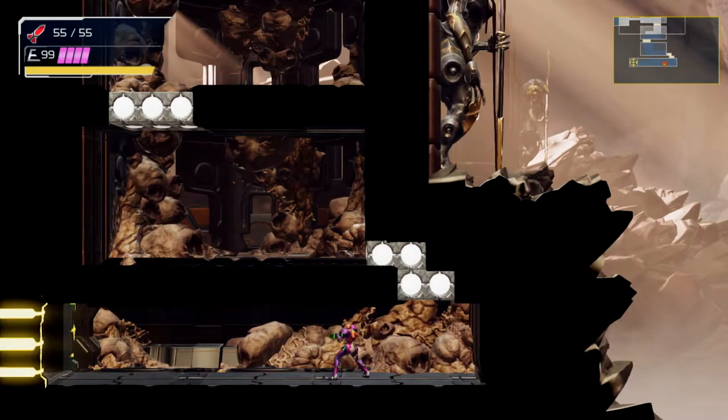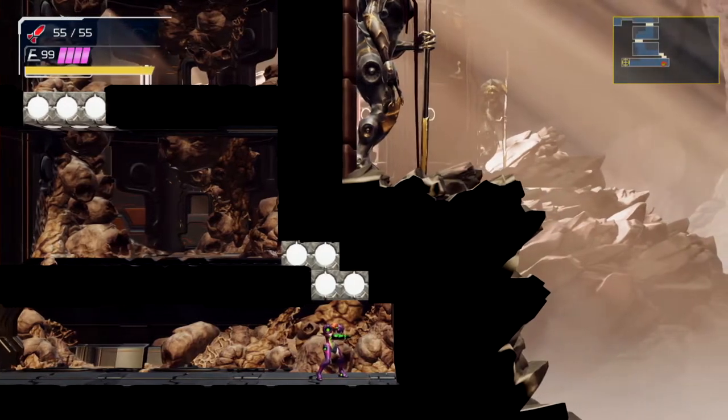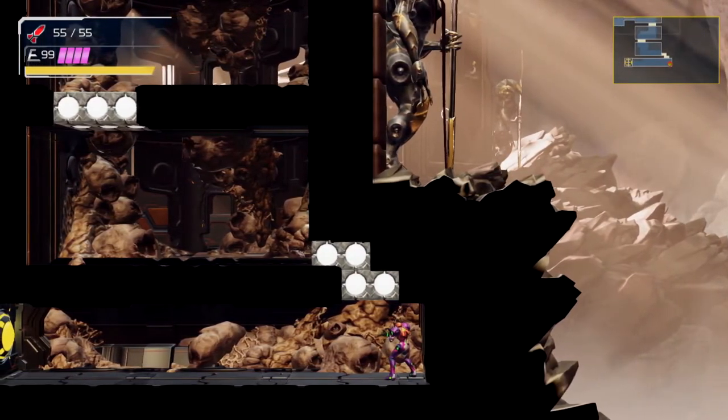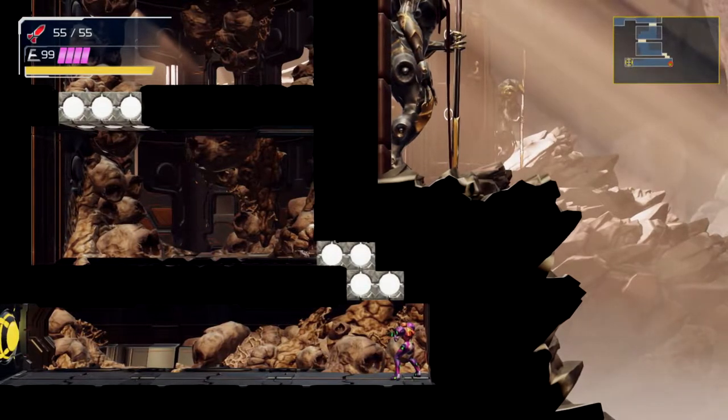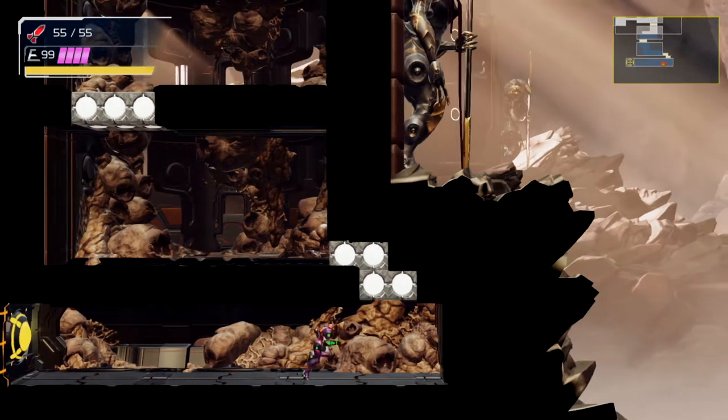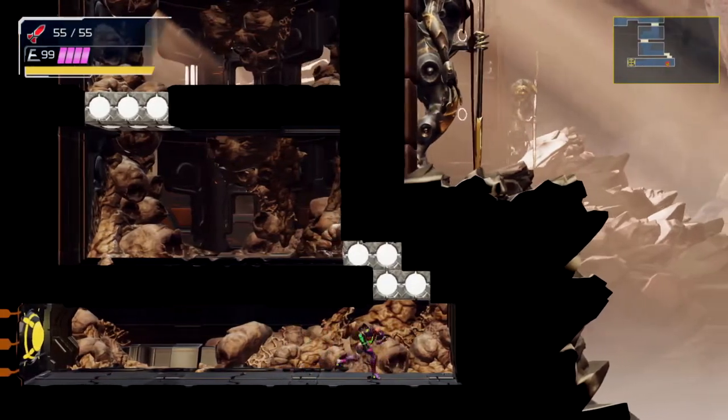We won't be shooting a single shot in this fight except to open that door. In any case, we'll show you both the right way and the wrong way to do this, because there is definitely a wrong way when you waste an attack. So first, let's show you the right way. We'll want to run all the way through here at top speed using your speed boost. Don't forget to open the door on the way through.